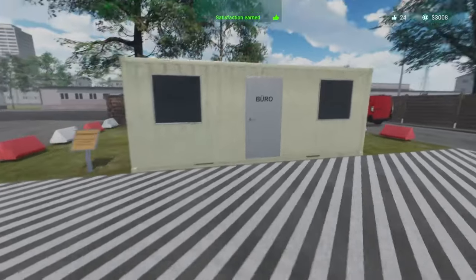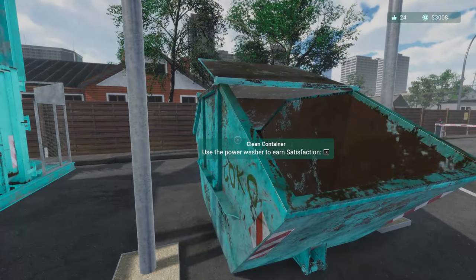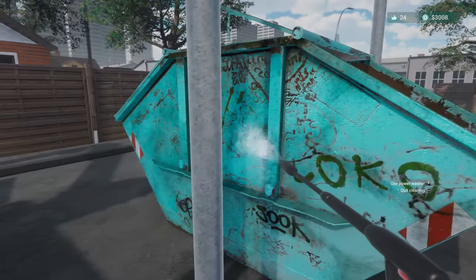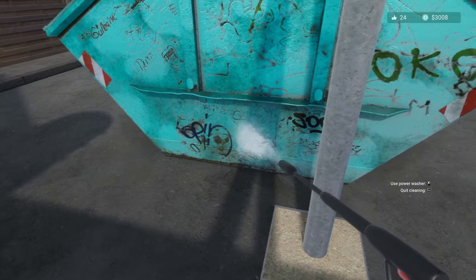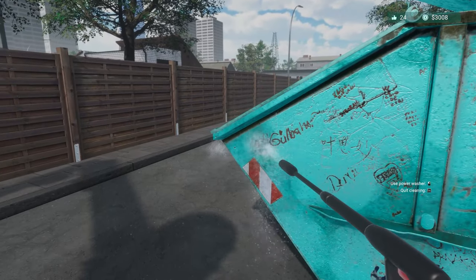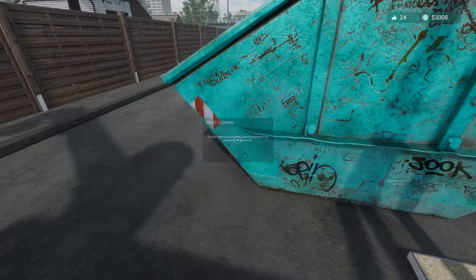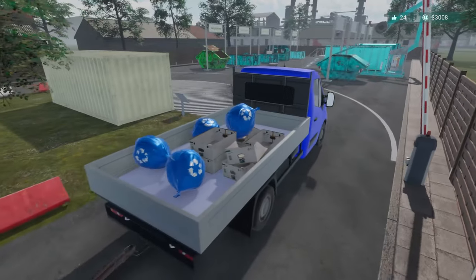We also have trailers. We can have a personal sign with the company name as well. We can also clean our containers now - if you remember this was in the very first episode even before the game was released, we used the power washer like one time. Now we actually have the power washer again and can power wash our containers, get them clean, and earn satisfaction points for it.